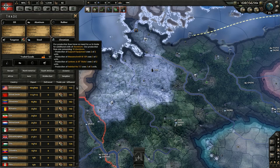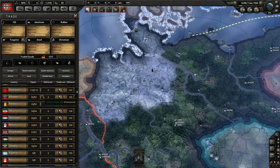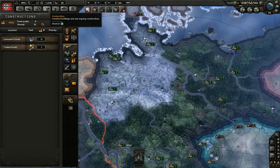When it comes to trading away your surpluses, you don't need to do anything — you have no control over that; who you trade to is based on trade influence, which is complicated stuff under the hood. What you do need to be concerned about is what you need for your production line. We need 13 oil, so let's trade for it — all these countries show how much they have available for export. We'll select the Soviet Union and get 16 oil, which gives us a surplus, in exchange for two civilian factories. That's basically all you need to know about trade.